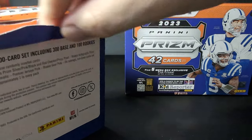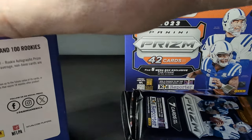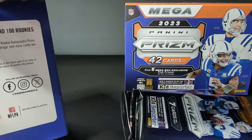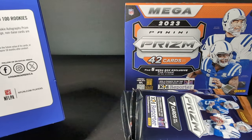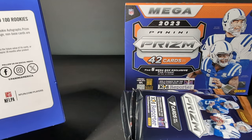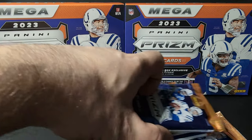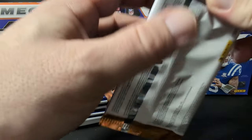Nothing really to write home about in box number one. Let's see what box number two can get us. Someone asks if you can get image variations from these — he says you can get a base prism, silver, pink, black, red checker. I forgot the red checkers you can pull out of these as well. I haven't seen one of those pulled either. It doesn't say anything about image variations in my quick look, so I guess those are only in blasters.